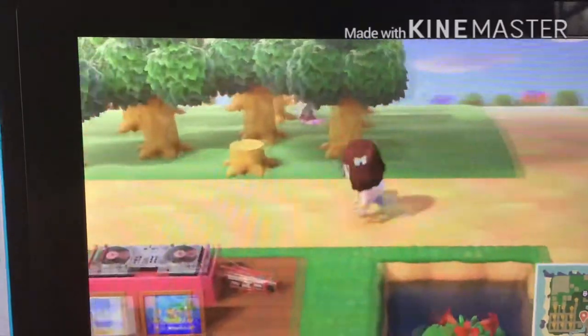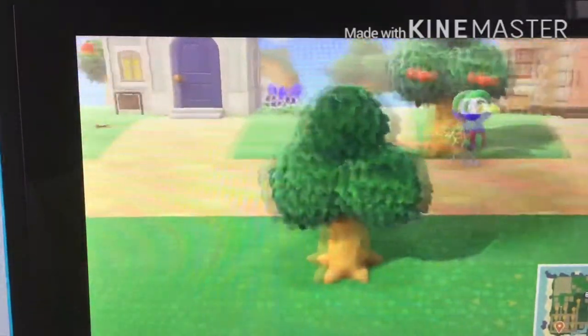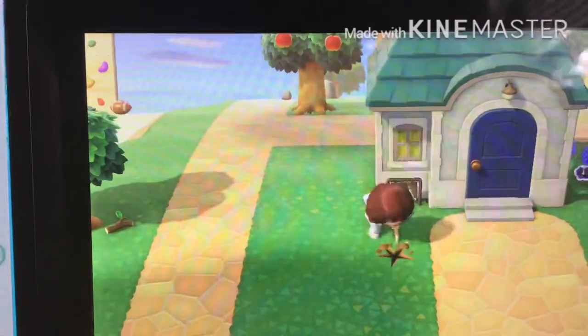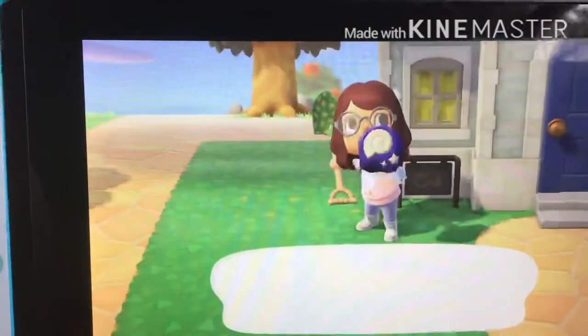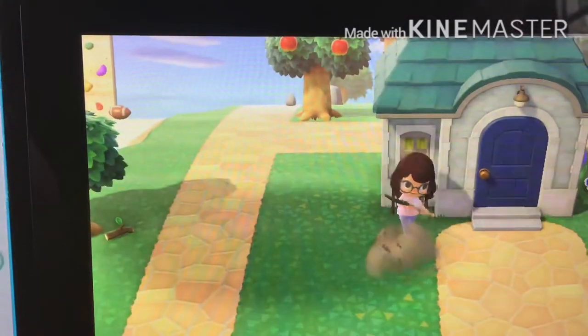Every day you get at least four fossils on your island. If you're like me and you pretty much have all the fossils in the museum, then you can sell them for a good amount of money. They're at least worth 1,000 each, but certain fossils are worth 4,000 or 5,000. So that's a good way to make money.